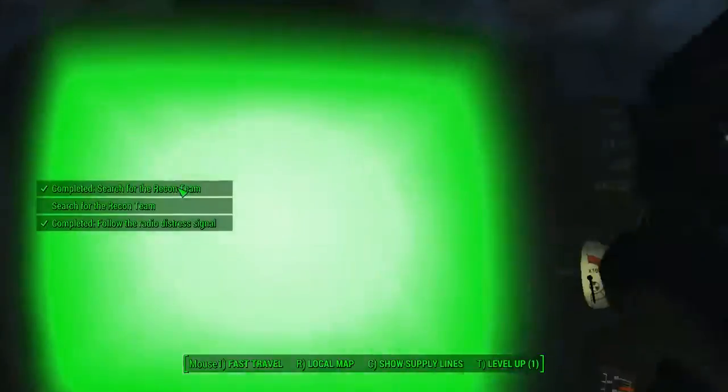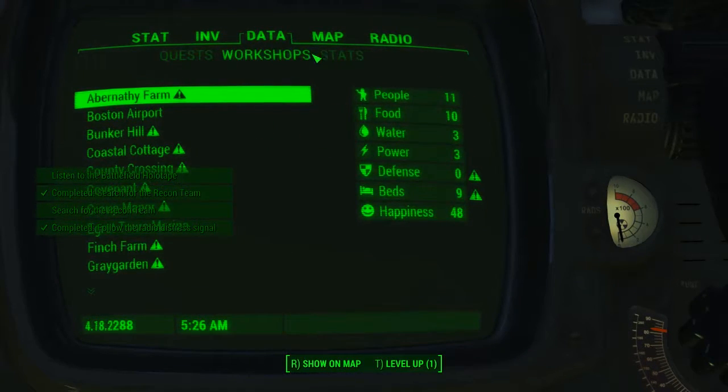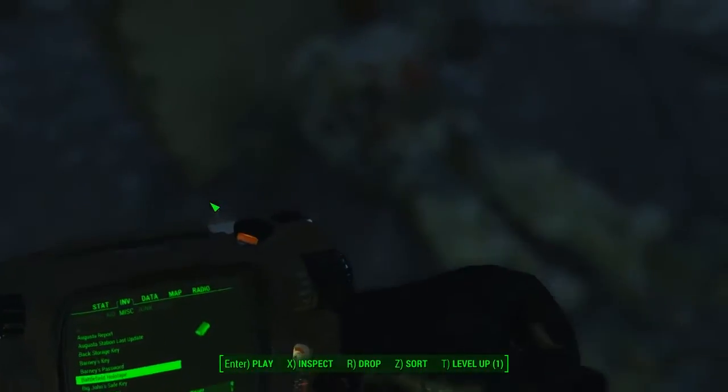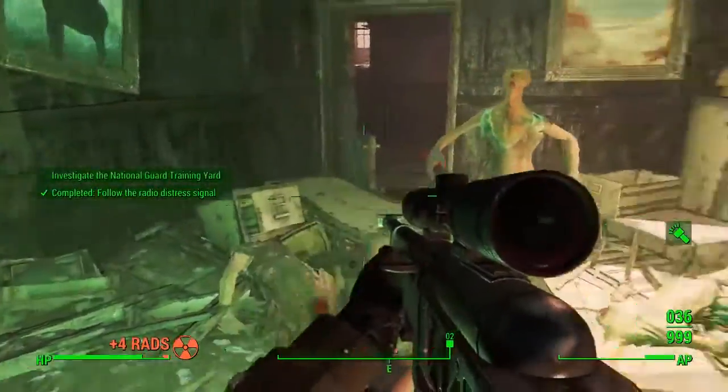The first one is called Knight Varnum. You can loot their bodies — you've got to pick up a holotape and pick up the tags as well, which will help you further down in the quest. You've basically just got to pick up their holotapes and listen to them, and the first and second one will give you the clues to the next location.